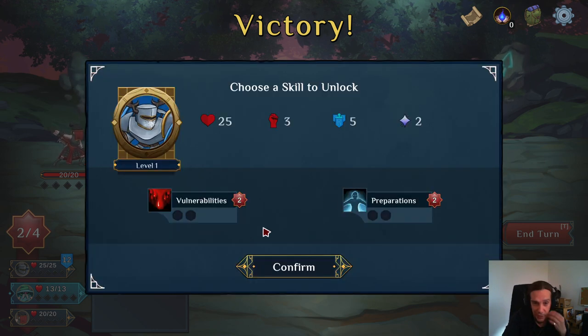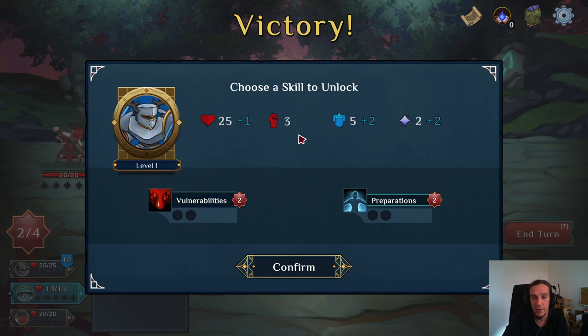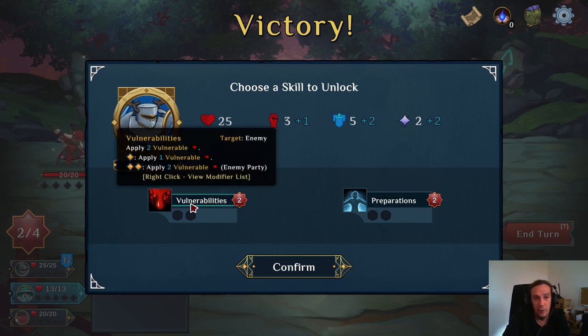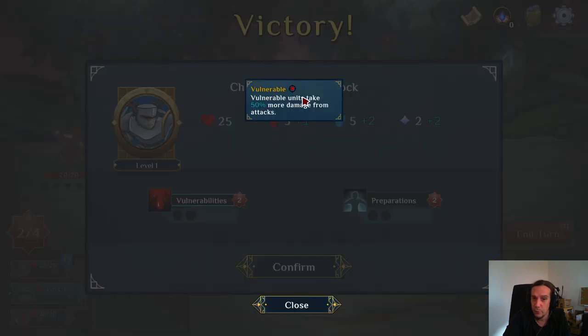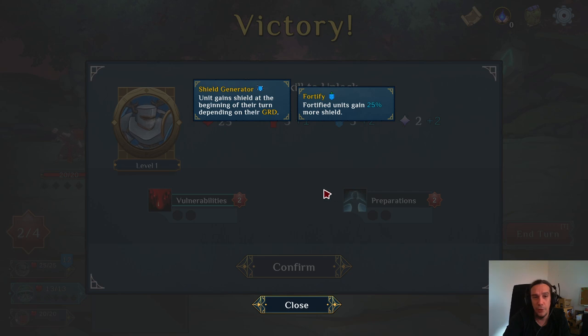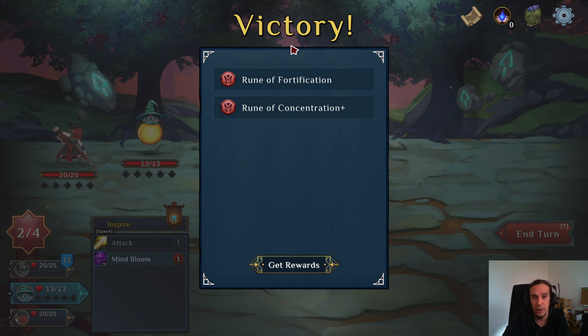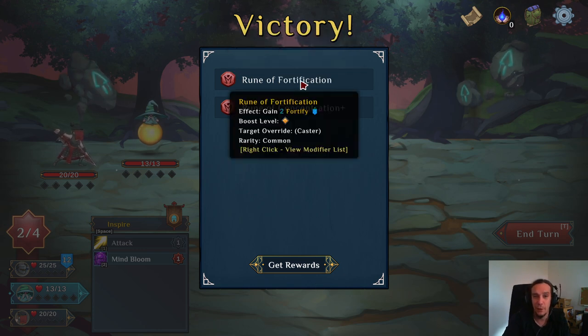Let's level up the tank — a very similar procedure. We see each skill has a different unlock of stats. Vulnerability makes you take more damage — that's a debuff. Preparations, shield generator, and fortification. I want to have my tank on tanking duty. Here we see on which boost level the runes actually trigger.